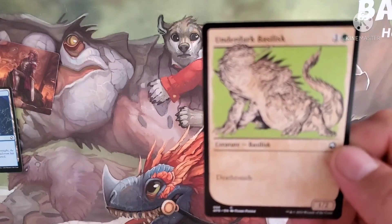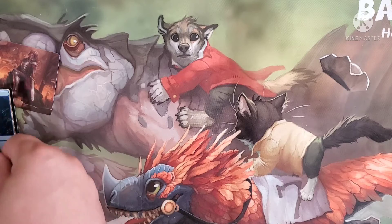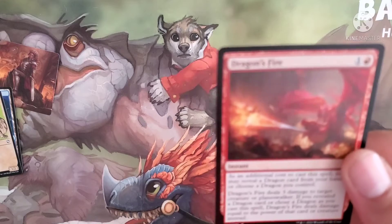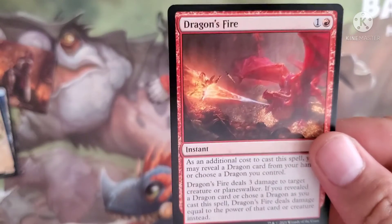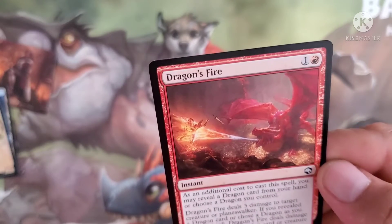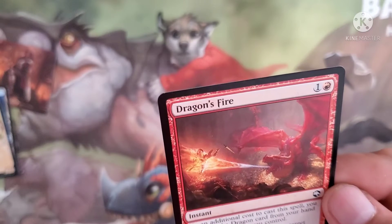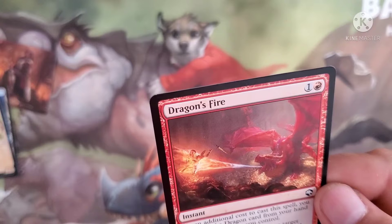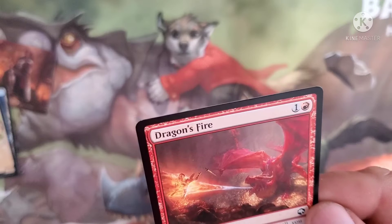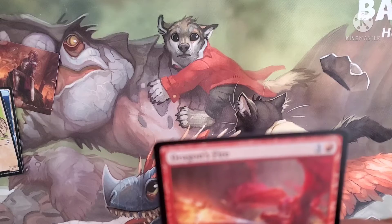Under Dark Ballad has Deathtouch, costs two and a green for Fabellus. Next one is Dragon's Fire. As an additional cost to this spell, you may reveal a Dragon card from your hand or choose a Dragon you control. Dragon's Fire deals three damage to a target creature or planeswalker. If you reveal a Dragon card or chosen Dragon as you cast this spell, Dragon's Fire deals damage equal to the power of that card or creature instead.